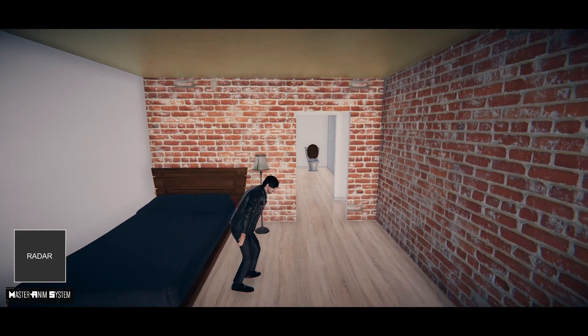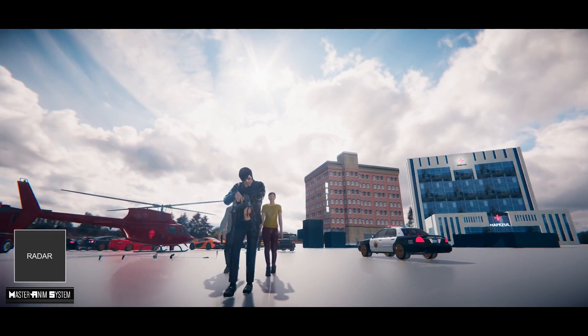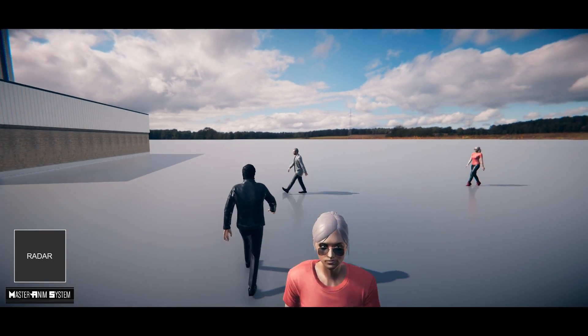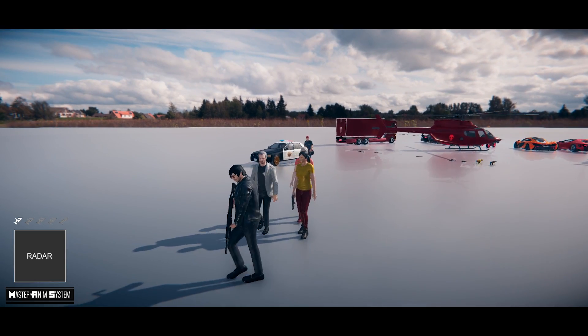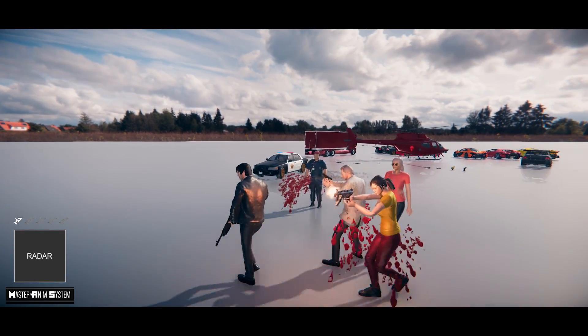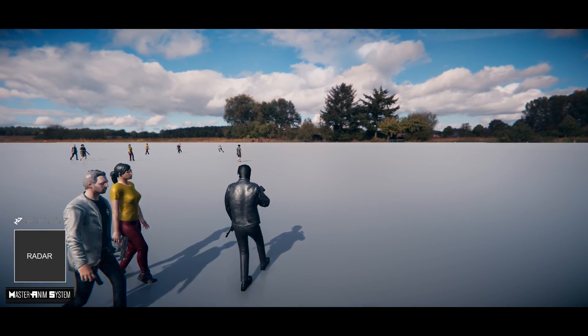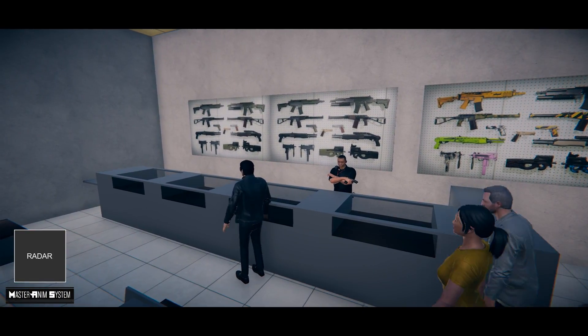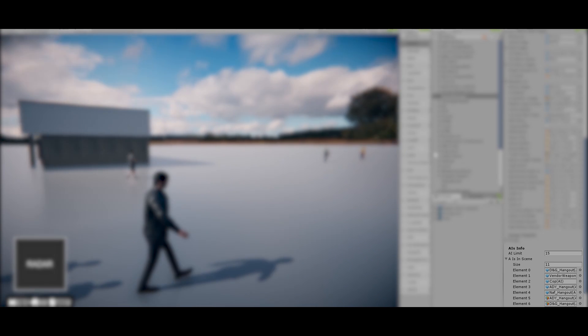A brand new addition to Master Anim System is the AI System. The AI System is an attempt to bring life to the world. The AI can follow you, ride with you, help you in firefights. Each AI has their own mindset. Master Anim System allows developers to keep track of all the AIs. This helps to keep things optimized. It also provides an NPC spawn system that developers can place around their world to populate their game.